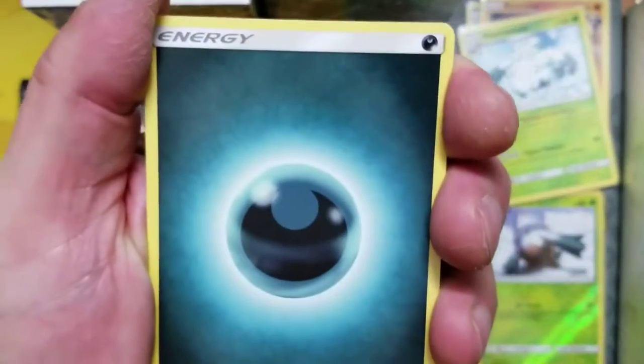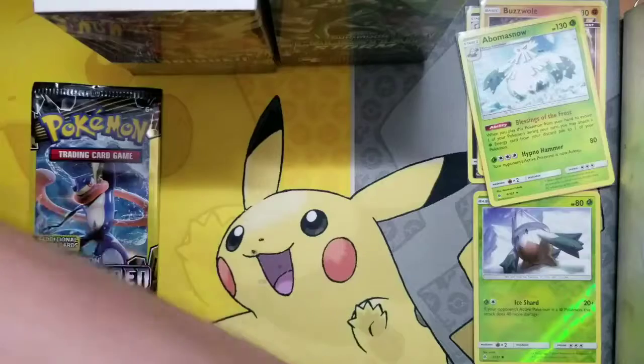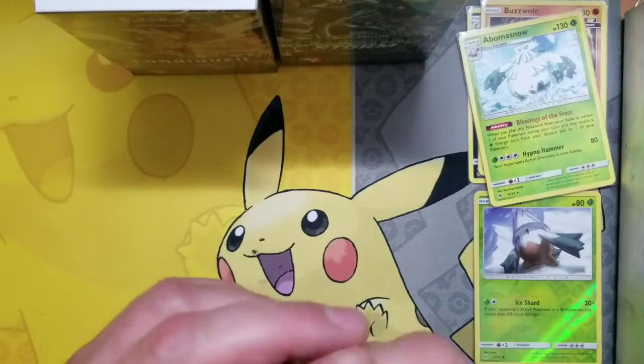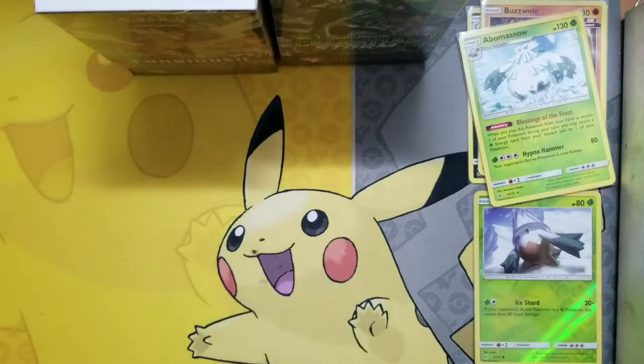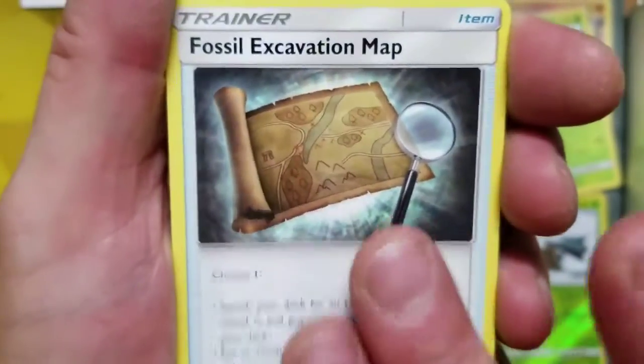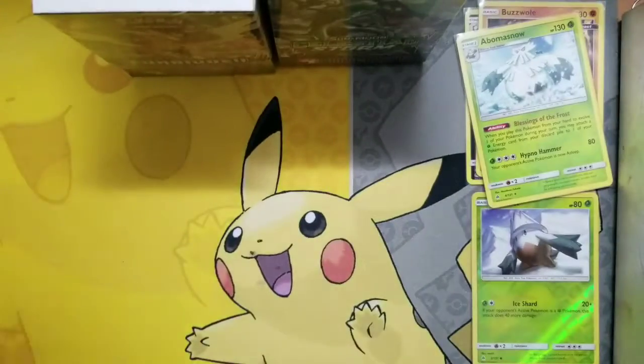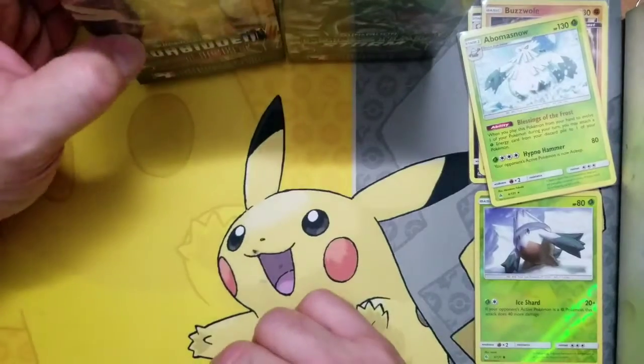We got Talkness Energy, we got Magnemite, and we got a Skrill — nothing in that pack. All these Dollar Tree packs — sometimes you get some good stuff, sometimes you don't. We got a Fossil Excavation Map, we got the Chocolate Bonnie, and we got a Snowverse. Nothing great in that one.